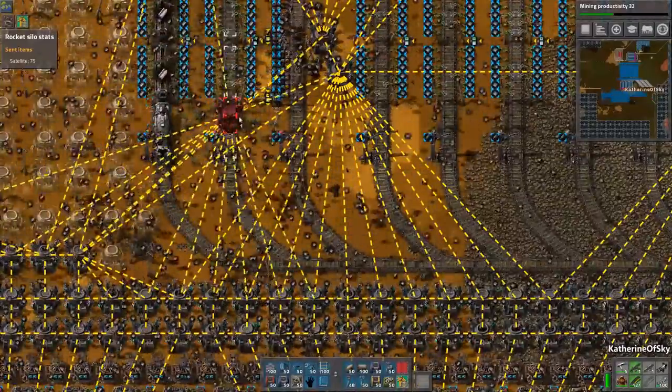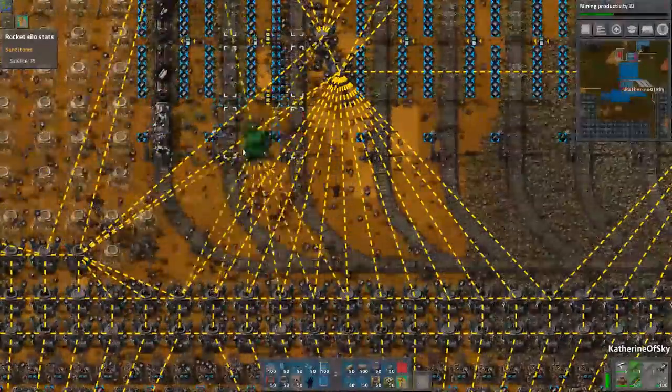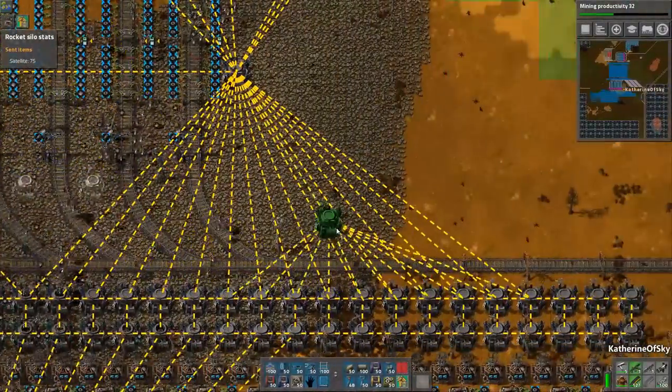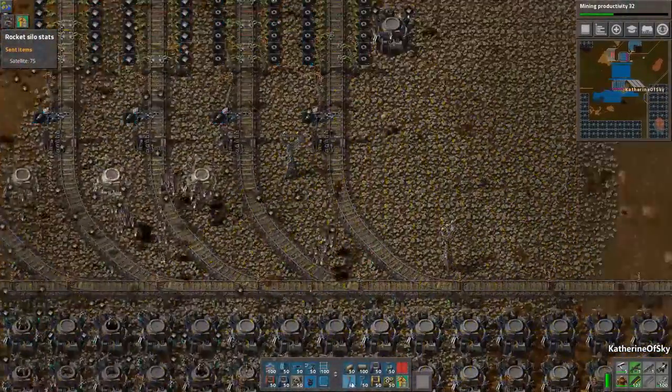I want to make another blueprint of these guys with power poles in between, which are quite handy. We're going to get rid of two on the bottom. See how that works for us. Looking very good — this should help our charging, which will be good.